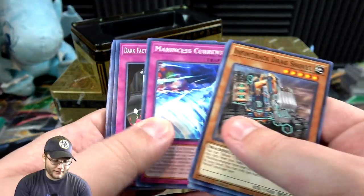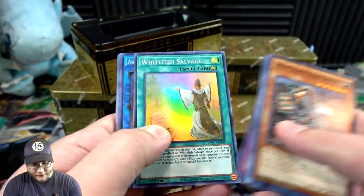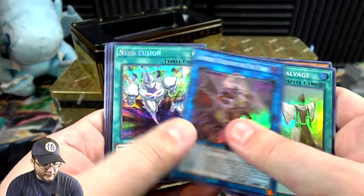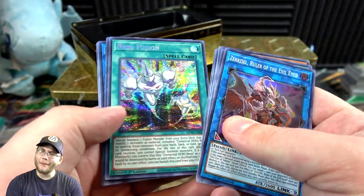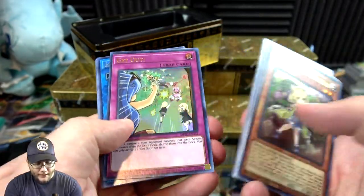It does look good, I'll give it that. We have Whitefish Salvage, Zarizel — oh that's awesome. There's Evil Eye Link, Neos Fusion — I'm pretty happy about that rarity boost too, that's awesome. Then Witchcrafter Pottery and then Get Out.